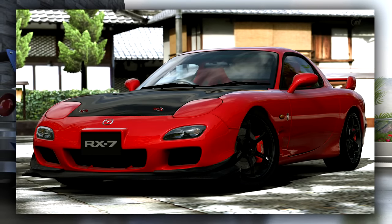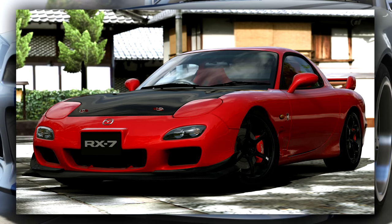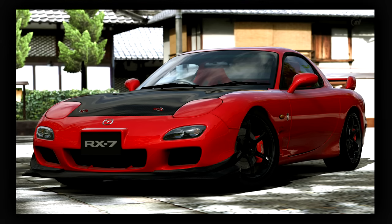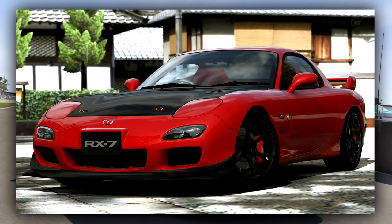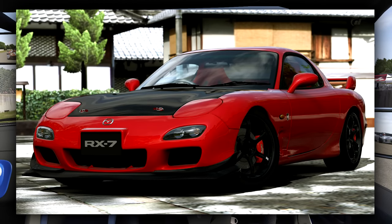So the first one is the Mazda RX-7 Spirit R. I know this is quite ironic considering the fact that it's a Gran Turismo picture, but this is one of my favourite JDM cars of all time. It looks very nice with that carbon bonnet and front splitter. It's just a legend — the RX-7 — and the Spirit R only evolves it into an even bigger one. It's a great handling car. I drove it way back in Forza 4 and it was a great send-off to that game. I would love to see it come back in Horizon 3.